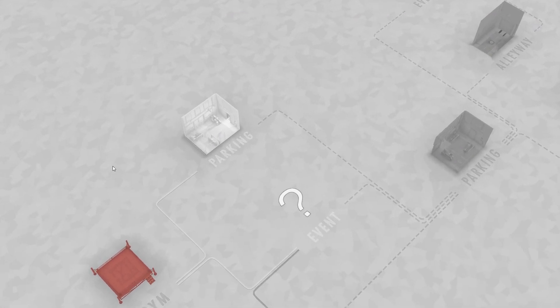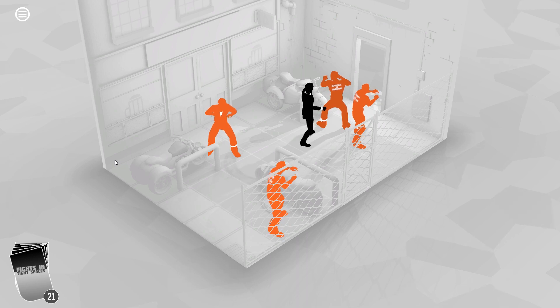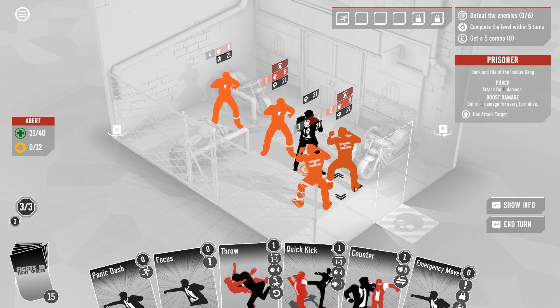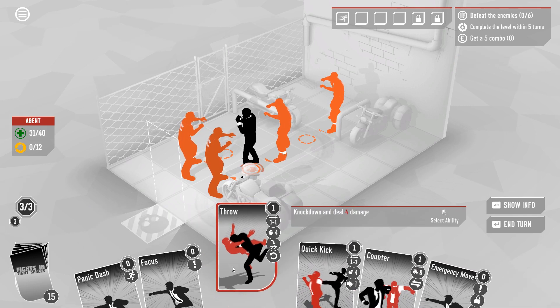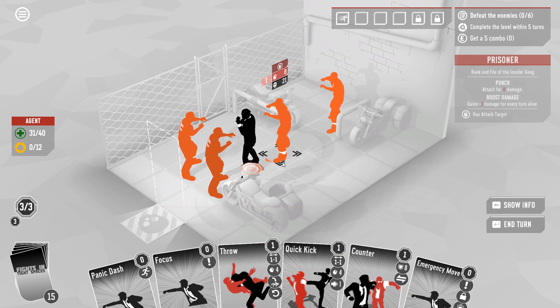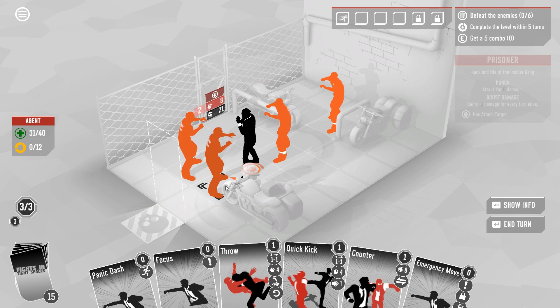Events might be interesting but you know what's definitely interesting is punching guys. Look at how orange these dudes are — they attack for eight damage and they get plus one damage every turn they're alive. Maybe it's aposematism — this is how the other convicts know they should not be eaten. Each one of them only hits for eight so all we have to do is move one away or throw one and then put up counter to be safe for this turn.